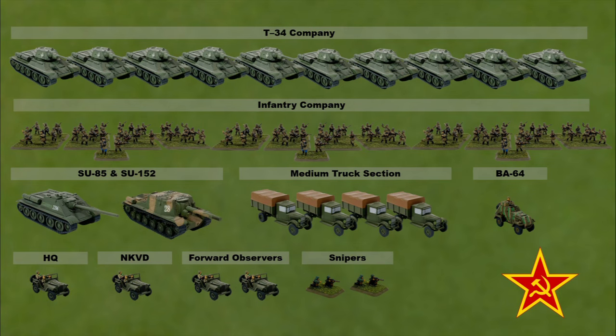The Soviet battle group will center around a company of T-34s, a full company of infantry, with tank destroyers in support. The tank destroyer force will consist of an SU-85, an SU-152, and will be supported with medium trucks.